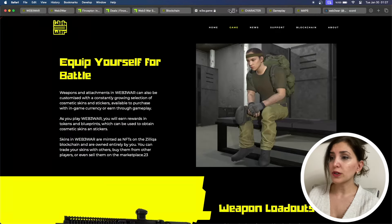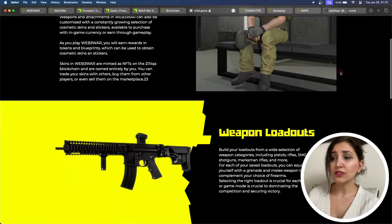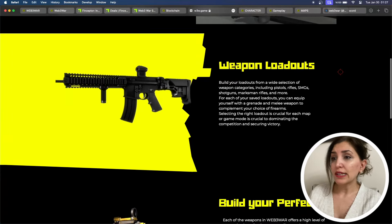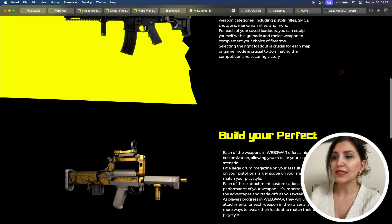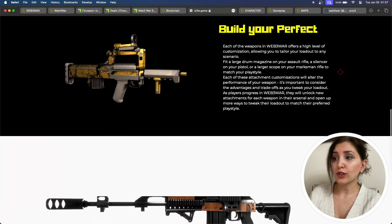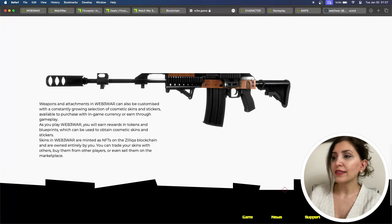Web3 WAR sets itself apart by integrating NFTs, transforming in-game items into verifiable and tradable assets on the Zilliqa blockchain. Players not only possess these cosmetic skins but also hold the underlying NFTs in their blockchain wallets. These NFTs can be traded, sold, or bought on the blockchain or dedicated marketplaces, providing a tangible and dynamic value to in-game assets.